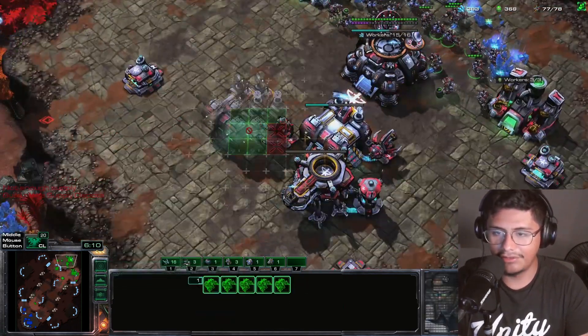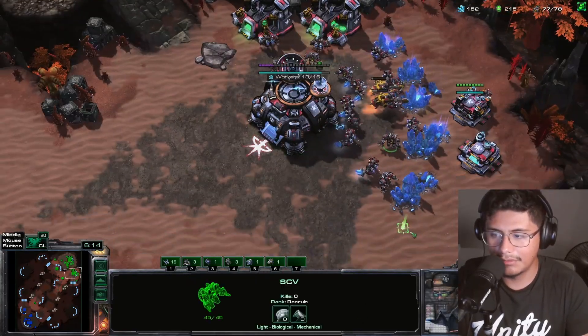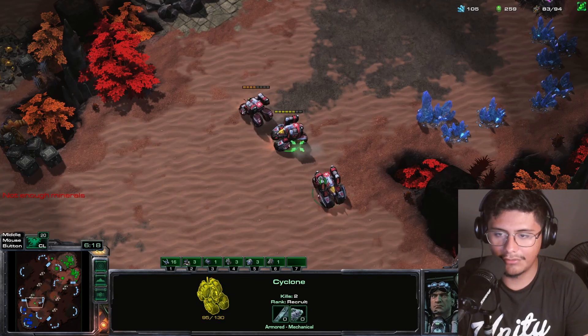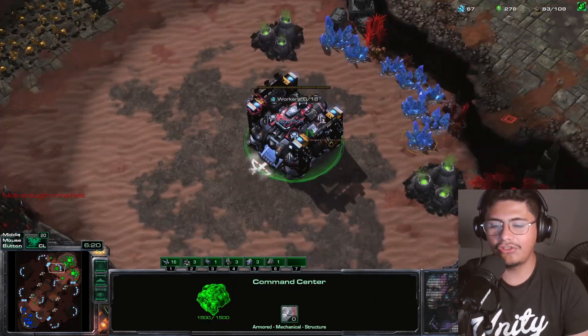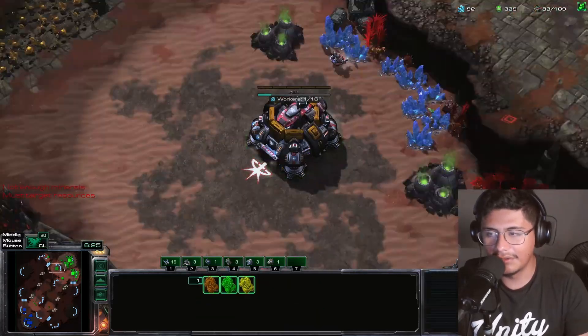The nice thing as well is that we'll actually see him move out. Oh my god, I'm supply blocked, what's going on? Because we have the cyclones right — this is a nice thing. Also I specifically chose this skin because I feel like the mech units look kind of cool.